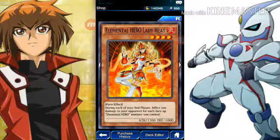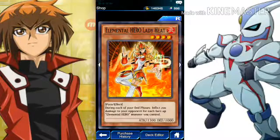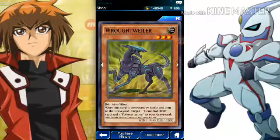Then we got Elemental Hero Lady Heat — during each of your end phases, inflict 200 damage to your opponent for each elemental monster you control. So this deck is not really packing punches — I can tell off the bat. This card also gains 200 attack for each elemental hero monster you control. You're really forced to have all of the elemental heroes in your deck for this.